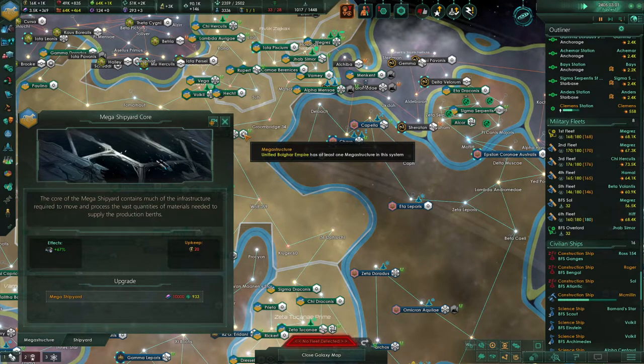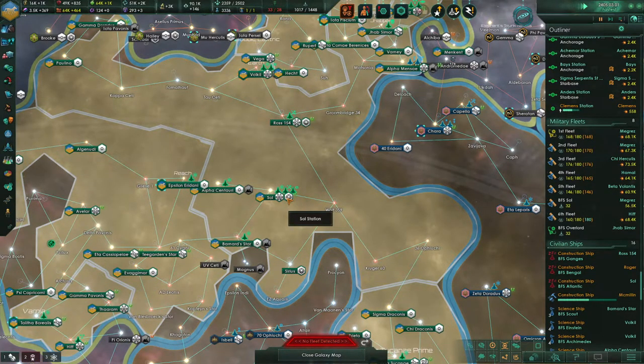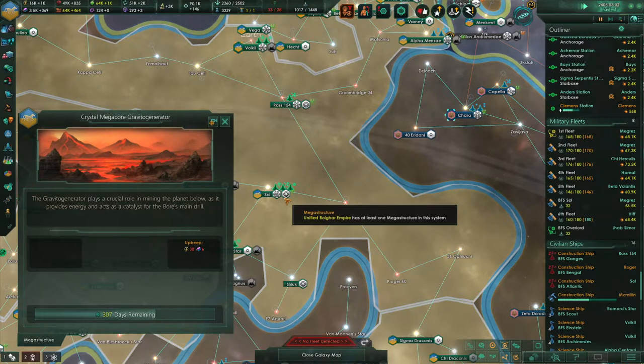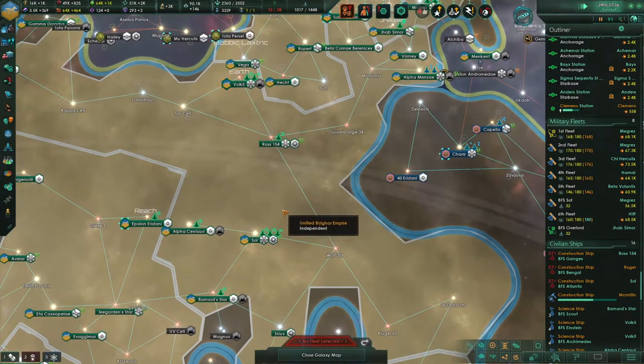We finished the core of the Mega Shipyard — we're trying to get the actual shipyard itself done. We are building the Megabore, and the last component of that is needed. We'll see what we get out of that as far as actual crystal generation.